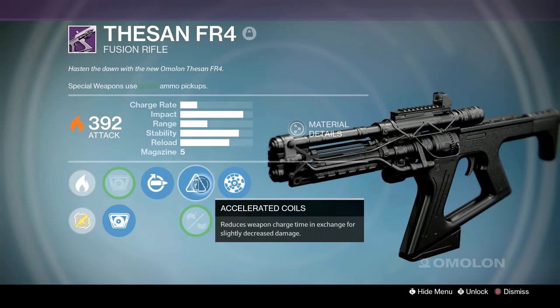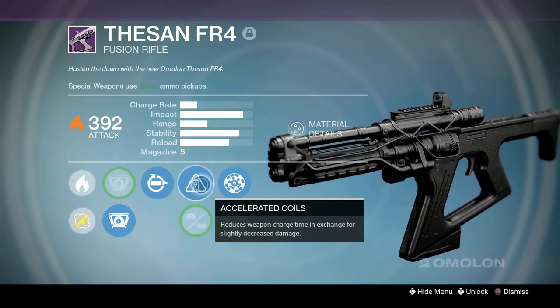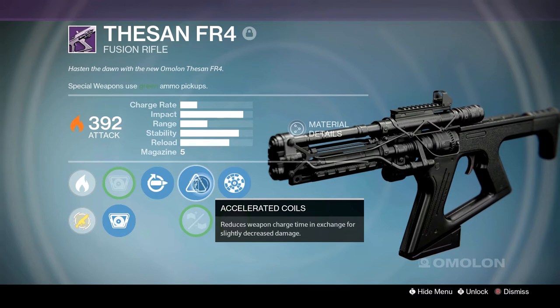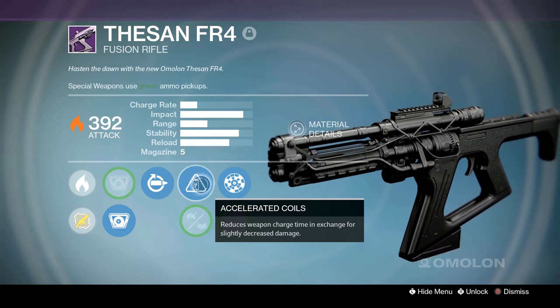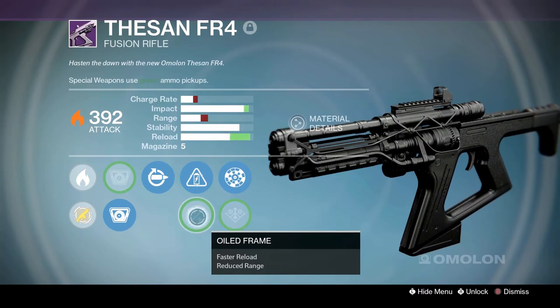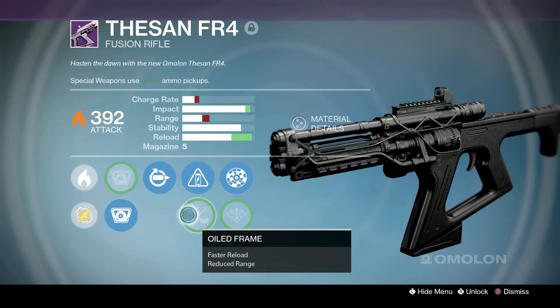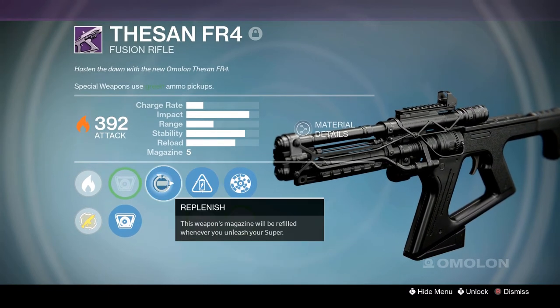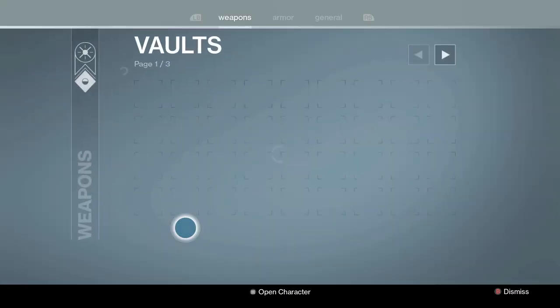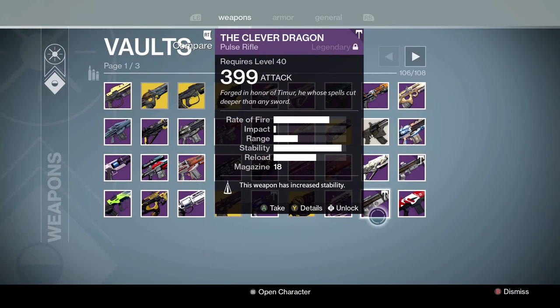The Thesan FR4 — this thing was awesome. If I were to compare this to a gun in D2, I would say it's like the Erentil of D1, sort of. I'm talking about Amalan fusion rifles. Rangefinder, Accelerated Coils — which isn't generally the best perk, you really want more impact — but Replenish, Torch. Pretty good gun overall. Good fusion rifle — I like fusion rifles.